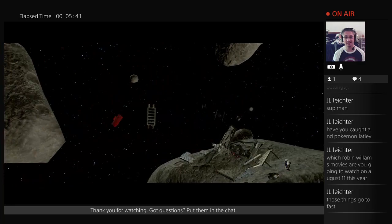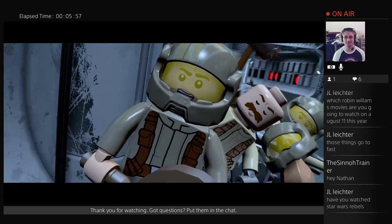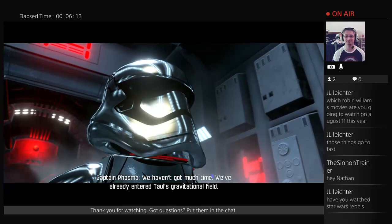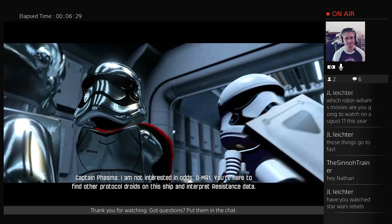Hammerhead ship — originally from the KOTOR games. The villain entering won't be Vader walking through the door — yep, it's Phasma. 'We've already entered Tal's gravitational field. The odds of this vessel surviving Tal's corrosive atmosphere are 728 million to one.' 'Is that all? Pity — 727 million to one, and I'd have taken those odds.' 'I'm here to fight other protocol droids on this ship and interpret Resistance data.' 'Seek out and eliminate Resistance personnel.'